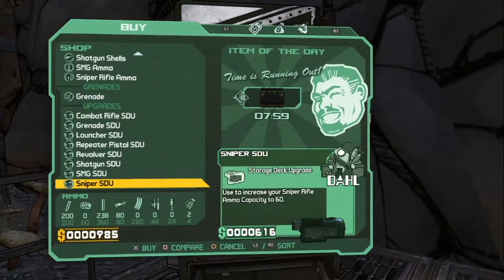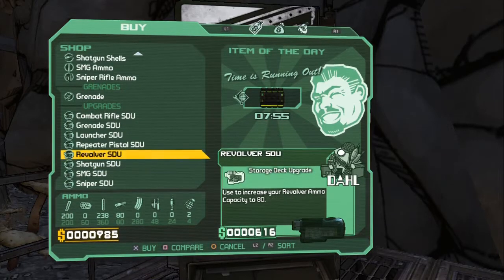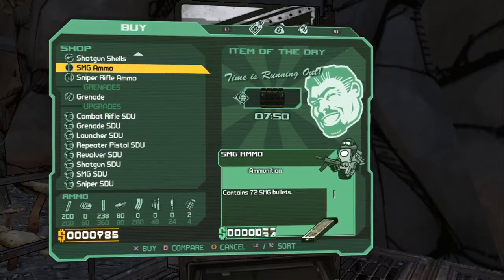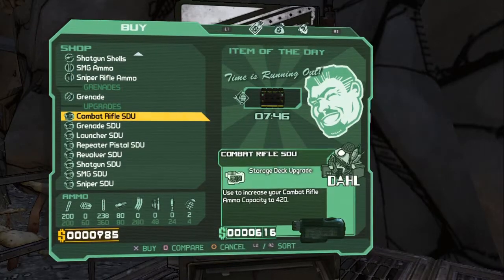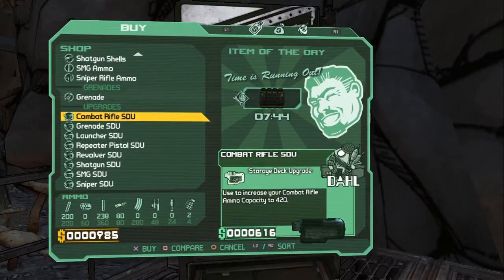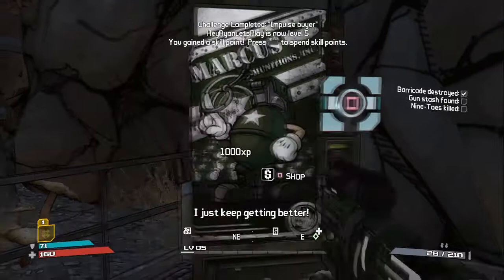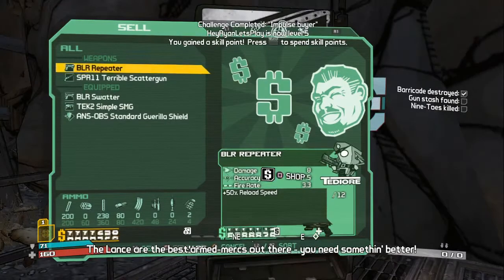So we could buy a few of these. I'm going to buy a few — 420, so we do have enough. Oh, we don't — that was the wrong one. Oopsie! I've earned a skill point. Skill points allow you to customize your character with additional skills and specializations. Spend your skill point now to unlock the action skill.